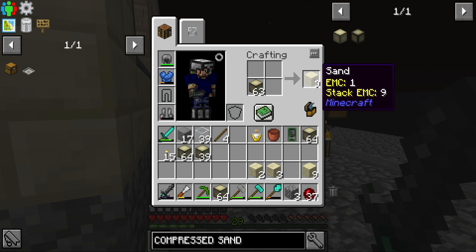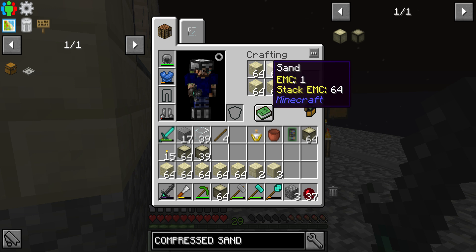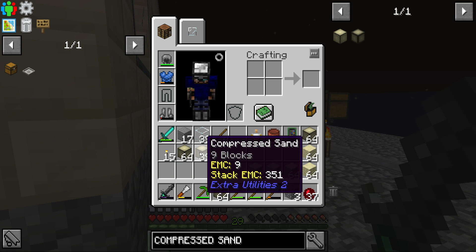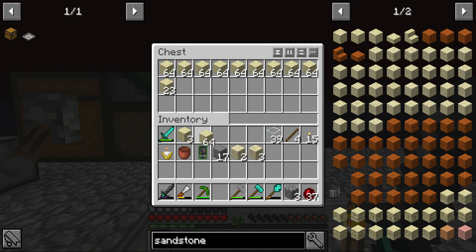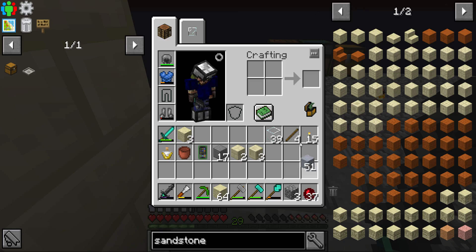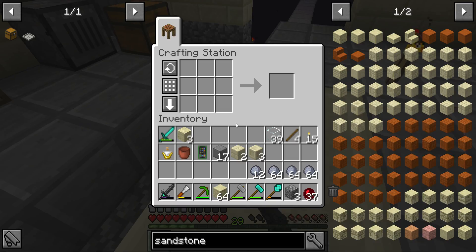The next step is to take the compressed sand and turn it into sandstone. I'm considering how long this process takes because we're going to need a lot of brownstone. From all of that compressed stone we got 10 stacks and 23, and then it takes four stacks and a clay ball per brownstone — or do I get four brownstones for that?